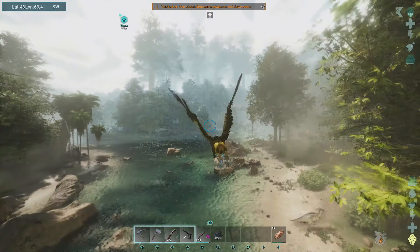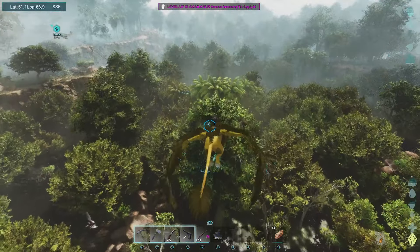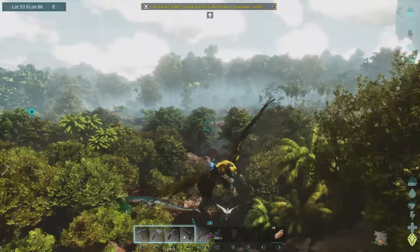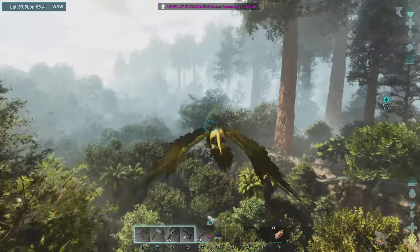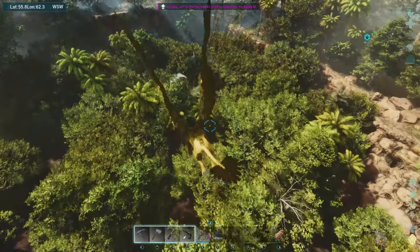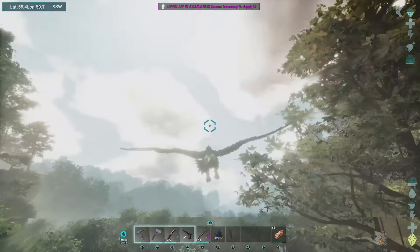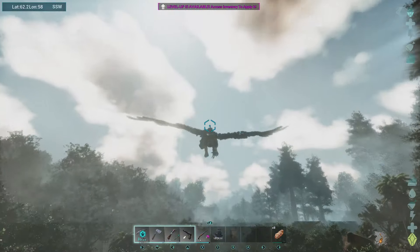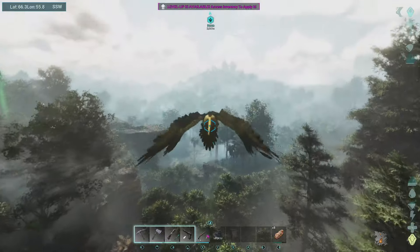We'll go a different way because of the Ferox over there. The demonic reaper queen - no, not reaper queen. I need to go and tame a megatherium and find a shadow brood mother in the swamp. The amount of chitin you get is absolutely unbelievable. I'm going to grind out for the chem bench as well. I'm also thinking about moving base location again because it's just not very big at all.